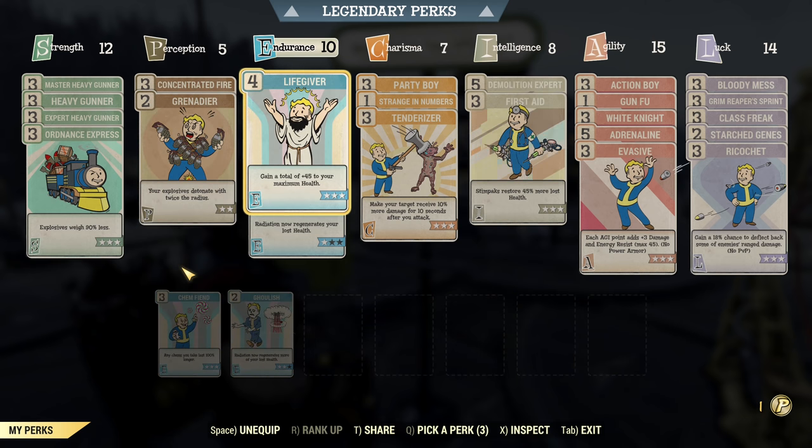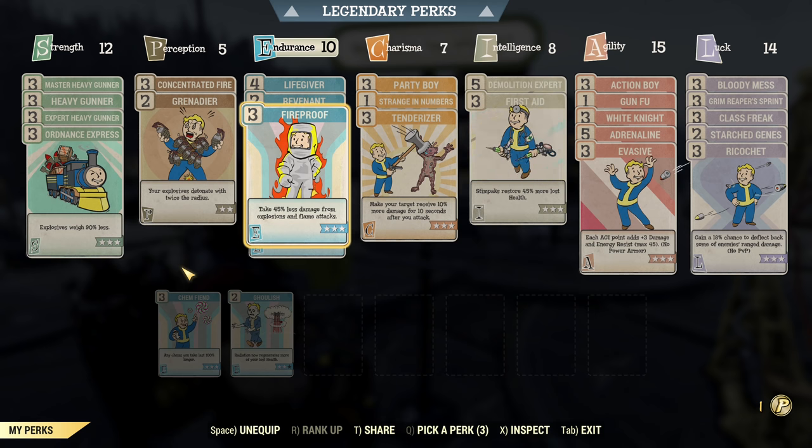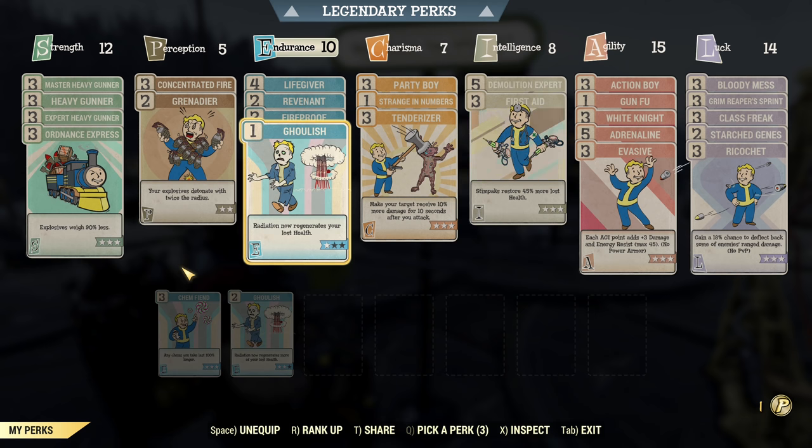Under Endurance we need Servability — that's why Lifegiver and Revenant are here. We want those self-revives. Some other choices are very specific to the fact that we want to support Revenant, and that's quite difficult in this game. Therefore, we're maximizing our effort to avoid instant death — that's our biggest enemy. We want to go into the down state without instant death. For that we have Fireproof, as explosions have high potential of instantly killing you. We also have Ghoulish at rank one — this is to reduce your risk of instant death while under influence of rads, as fissure sites and similar areas normally increase your chance of instant death.